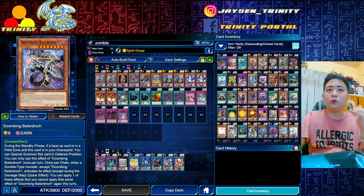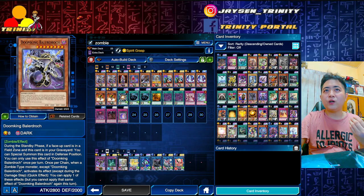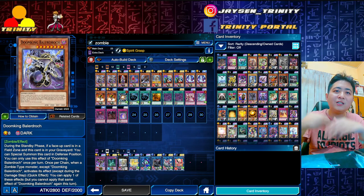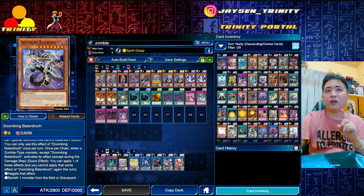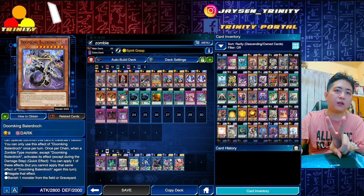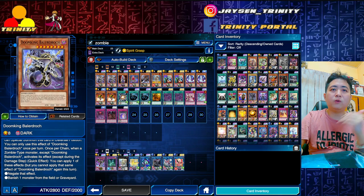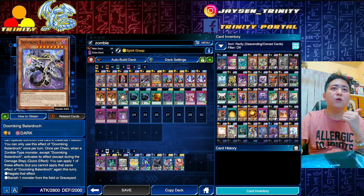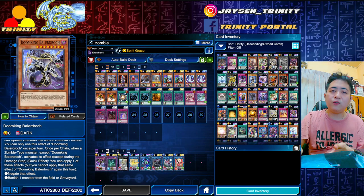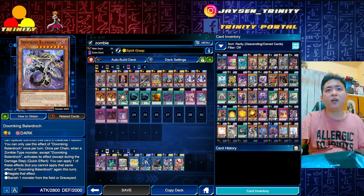The main key engine and win condition is to have Doom King Belaraj on your field. During the standby phase, if you have a card in the field zone, you can keep on recycling him back in defense position from your graveyard — so you can keep reviving yourself. Once per chain, you can activate one of his effects, so in one turn you can activate twice if you're able to chain link two. When a Zombie-type monster activates an effect, you can negate the effect or banish one monster from the field or graveyard — all non-targeted. You can interrupt your opponents by banishing monsters from the field or preventing graveyard activations.